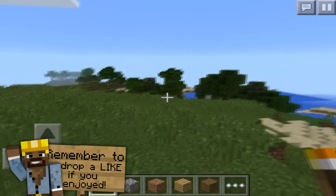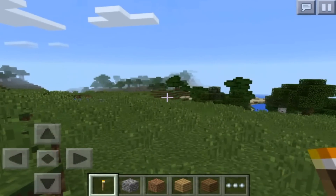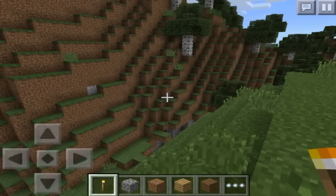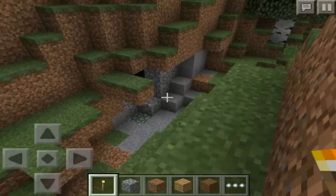So yeah, we have a dungeon. Your spawn is in a nice little birch forest over here, regular forest over there. It's very awesome terrain. And then you look — wait, what's that down there?